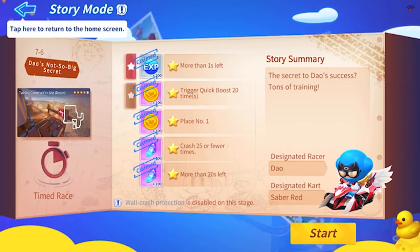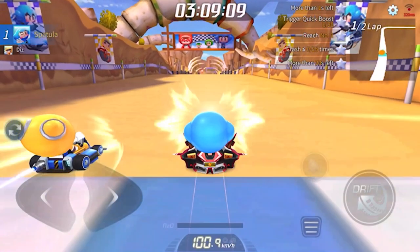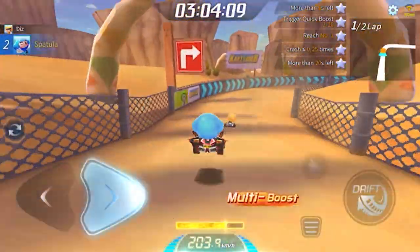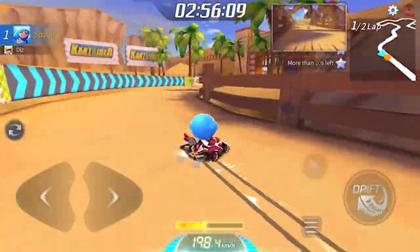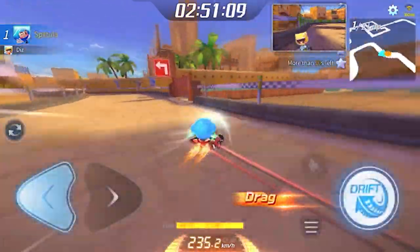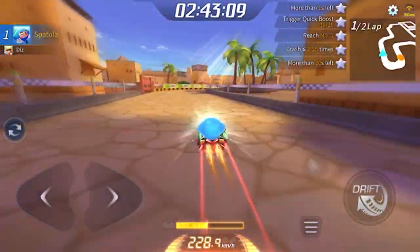Now for the current best cart in the entire game — Saber Red at stage 7-5. It is quite a nice cart to be honest. It feels quite smooth compared to something like Marathon. I think there will be a way to get it coming very soon, but I'm not expecting it to be cheap considering Pink Cotton was a hundred dollars. I'll keep an eye on the price.